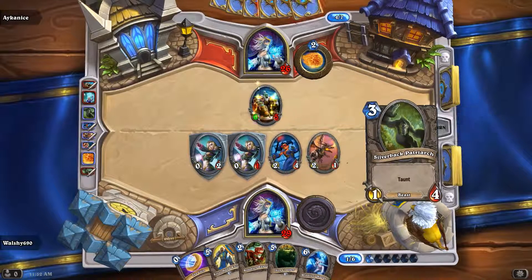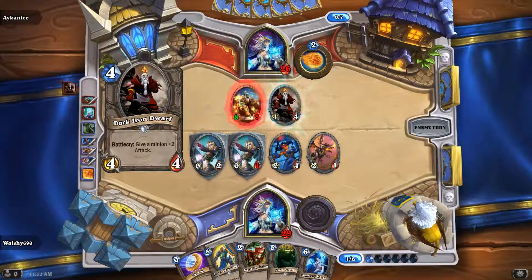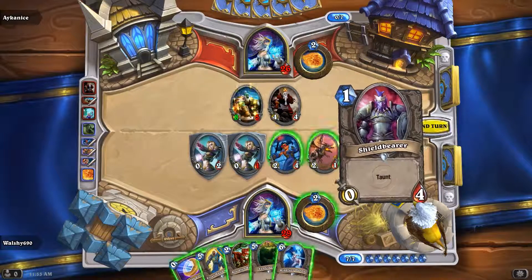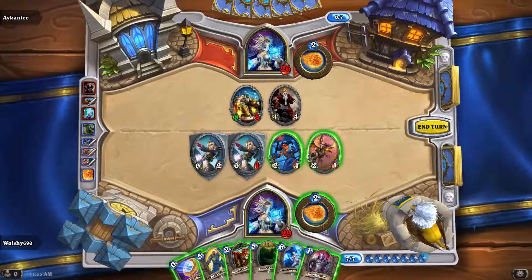He has to attack that card. I've got a direct attack - I need to take him down. But he can only attack my taunt at the moment, so that's a good thing.